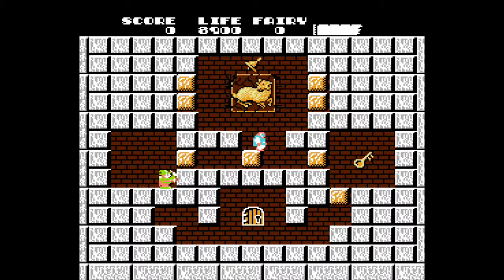Blocks cannot be placed on full spots, be it filled with an enemy, a wall, or an item like this key over here. If the player crouches, they can place a block one unit down from them diagonally. If they jump, they can place one in the air.